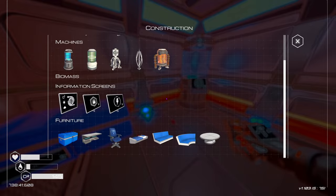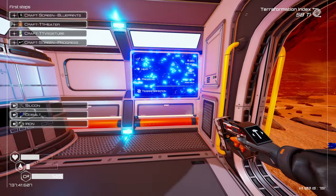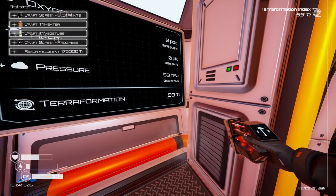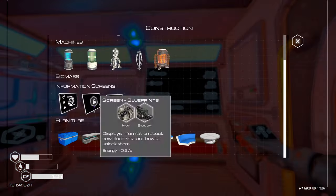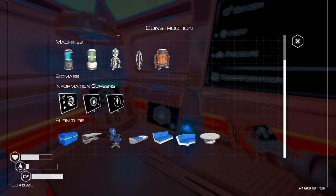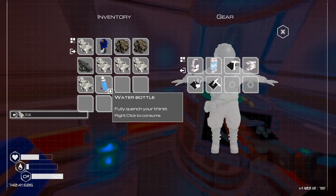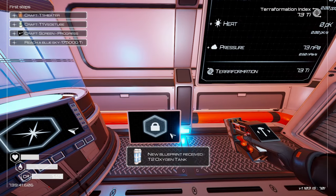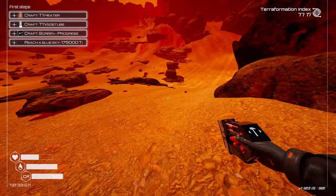Let's check the terraformation screen — 59 TI. Terraformation index is up there. What else can we build? Duration levels, critical stats. Also going to craft a water bottle. Oh — tier two oxygen tank! What does that require? Two more magnesiums — that's an immediate yes.